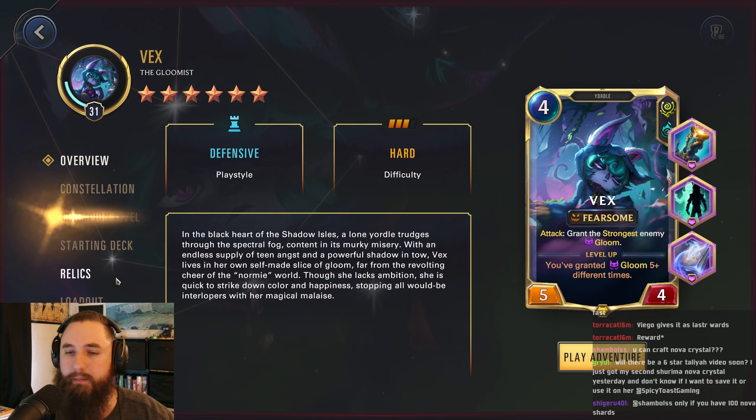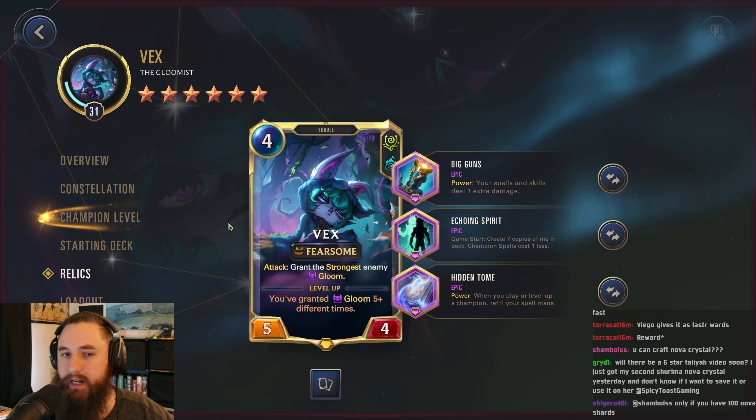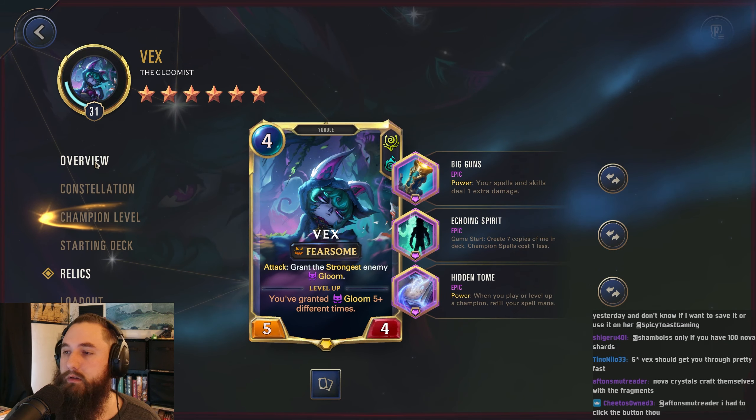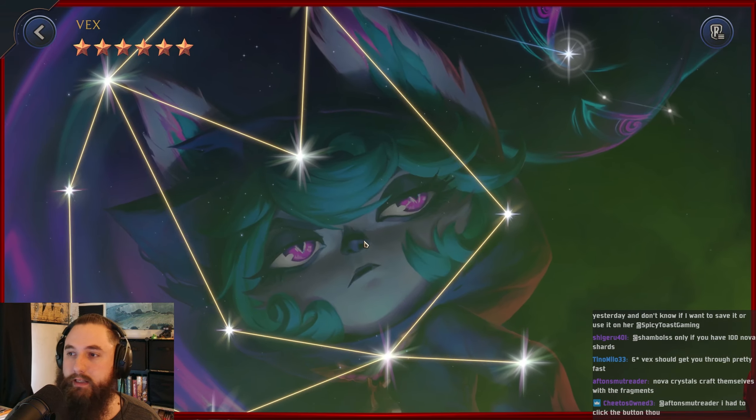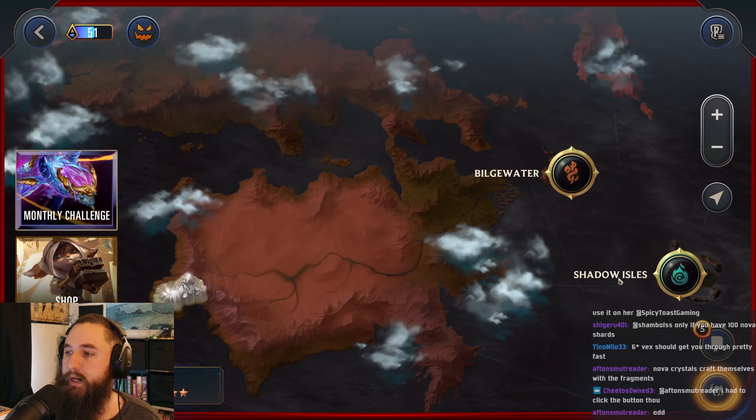Let's go ahead and grab our Vex. I think we'll stick with Big Guns Echoing Tome — it's a nice general build for Vex that kind of works everywhere. We have everything in the constellation other than the gemstones, which is solid.